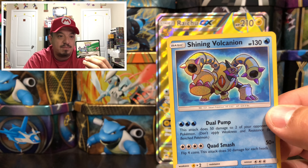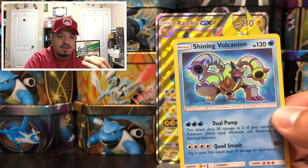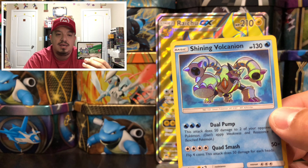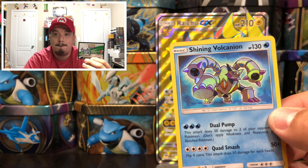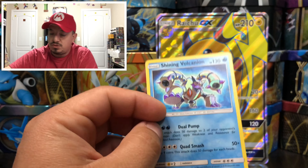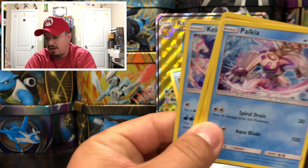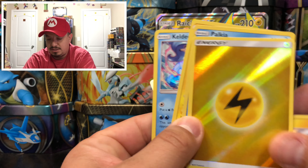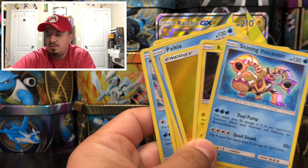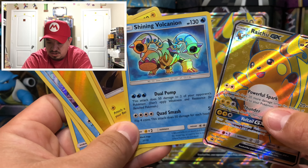Here is a code for the entire box: N2XBYJ6T6PCW P. All right, so to summarize today's pulls — we got the Shining Volcanion, Palkia, Zekrom, Caleio, the holographic Lightning Energy, Raichu, and of course the Raichu GX textured promo card.